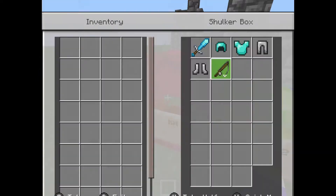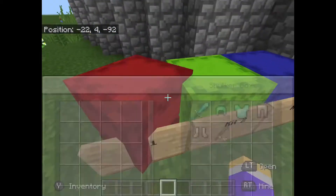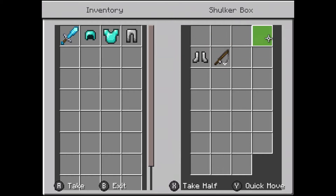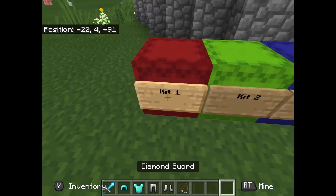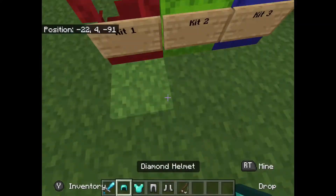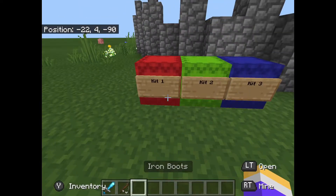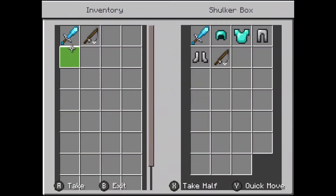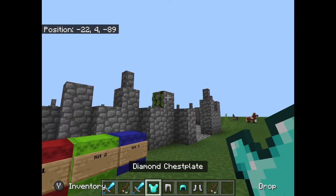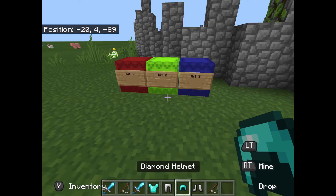All these kits look good, but they've only got one set of armor in them, so they're gonna run out and you're gonna have to keep replenishing them. But check this out — it instantly regenerates back. I take it all out, I've still got the armor in my inventory, and it instantly regenerates back. So I can put all this armor on, and then get some more for my friend or opponent so they can wear some as well.